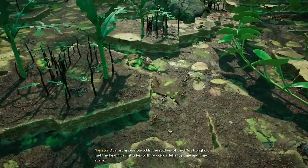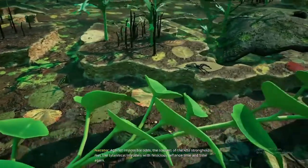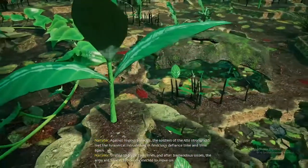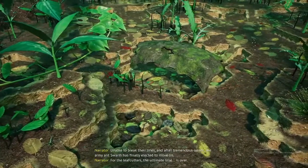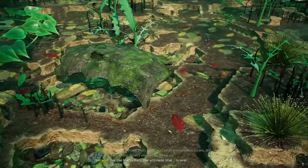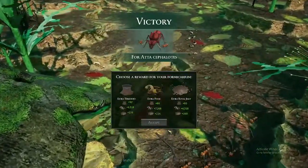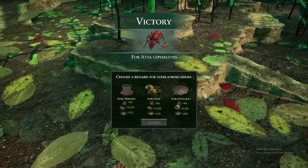Against impossible odds, the soldiers of the Atta stronghold met the tyrannical intruders with ferocious defiance time and time again. Unable to break their lines and after tremendous losses, the army ant swarm finally elected to move on. For the leafcutters, the ultimate trial is over. This was completed on easy difficulty — it's theoretically possible on normal, but I decided to keep my sanity. It is, however, impossible on hard or insane.